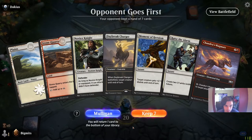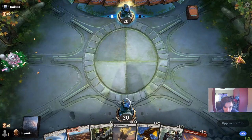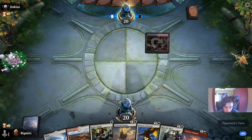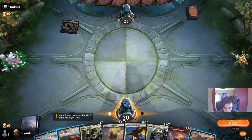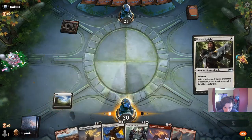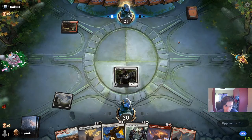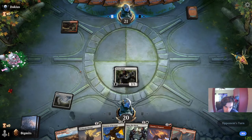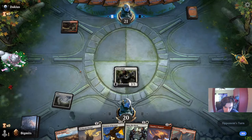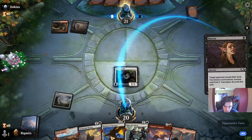We have Novice Knight, Daybreak Charger, Moment of Heroism, Raise the Alarm. Since we don't have any good one-drop ways to enchant Novice Knight, I think we run out the Stone Quarry. We don't have any three drops either, so we can just run out Novice Knight now that I drew the mountain. Opponent led with a Bloodfell Cave, so they gained a life. I think we probably want to be with Chandra's Magma Pinger, and on a subsequent turn get a Moment of Heroism held up. Opponent is going to Duress us.